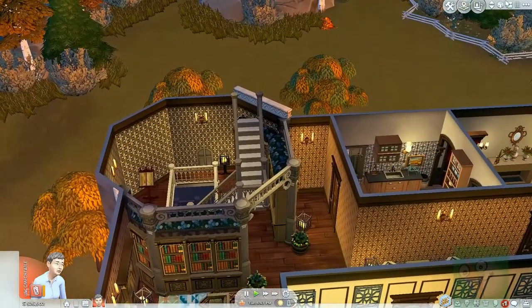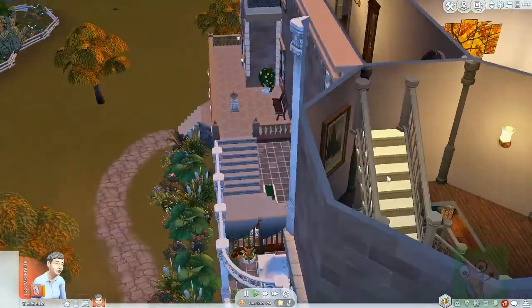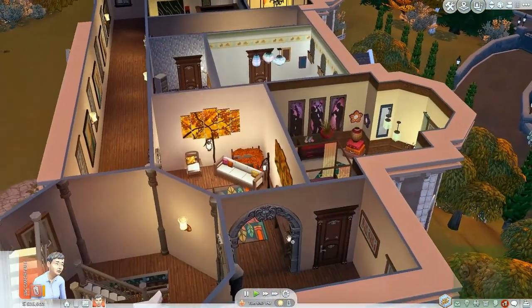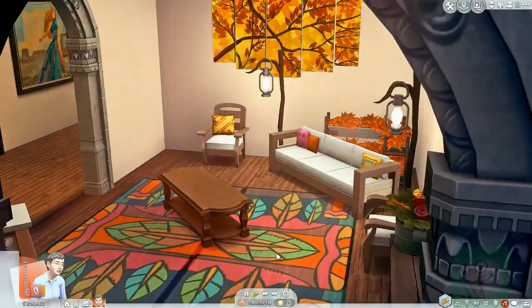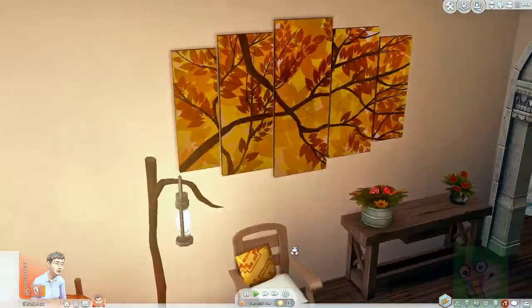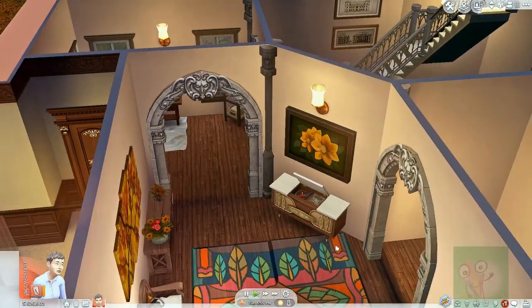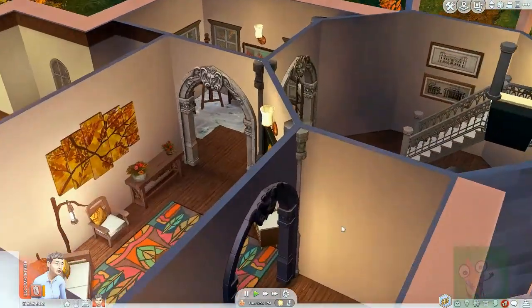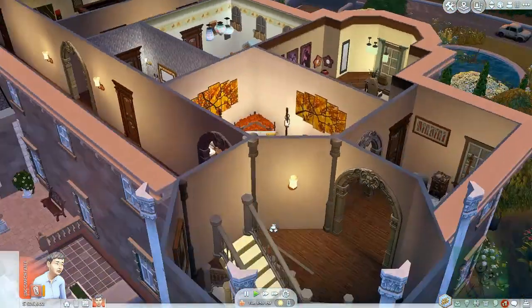So we go onto the second floor. This is where we mainly have bedrooms — a really chilled out area. We've got this sort of little through area which I've tried to make as modern and bright as possible, especially with the neutral tones on the wall. I added that mostly because I was going to have an archway to lead into the hallway.